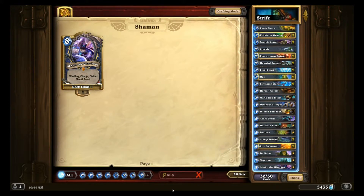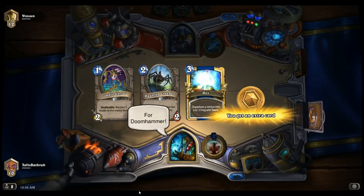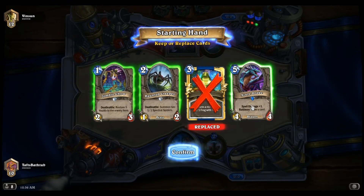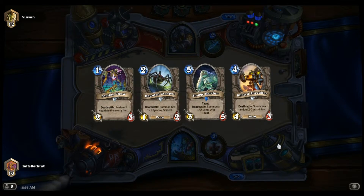Let's take this deck into ranked and see how we do. We're against a Hunter. We really want Zombie Chow against Hunter, and we didn't even have to mulligan for it — it's already in our hands, so that's excellent.